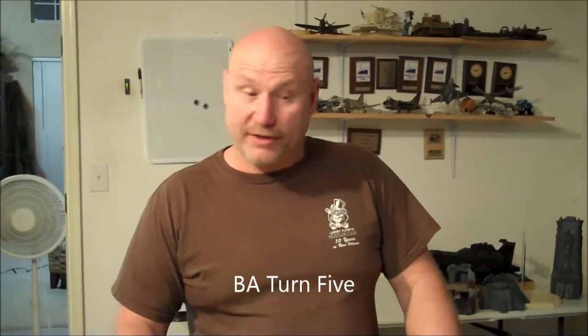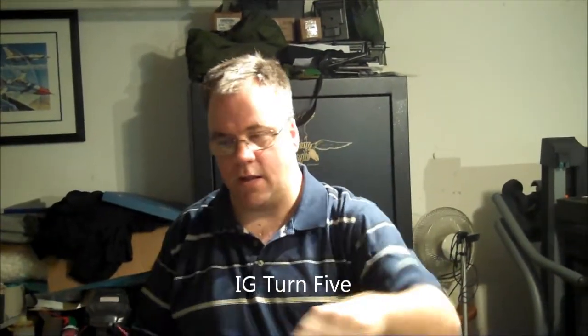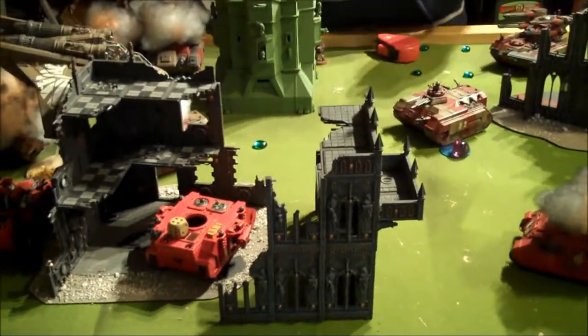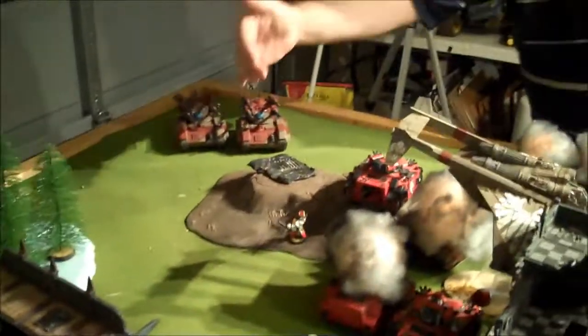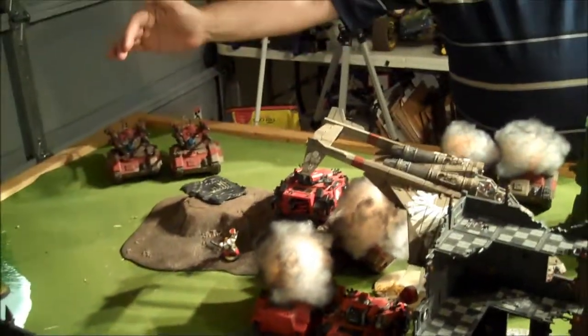Moving on to turn five. Glenn had very little shooting — he shot his lascannon and missed. The stunned vehicle can't shoot or move. Corbulo moved through cover and barely went two inches. He shot a bunch of heavy bolters and chipped off paint. For my turn five, I was able to melta the Predator, blew it up and got it off the table. A Vendetta shot at something and did nothing. The Hydra shot at one and made it unable to shoot. The multi-laser shot at a Razorback and did nothing. The Hydras angled up on Corbulo and shot but he saved them. The Vendetta moved on top of an objective. We rolled to end the game and it did not end — going on to turn six.